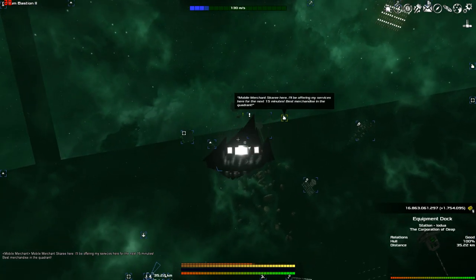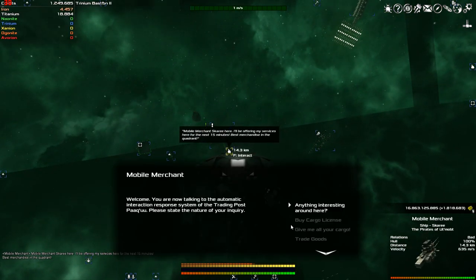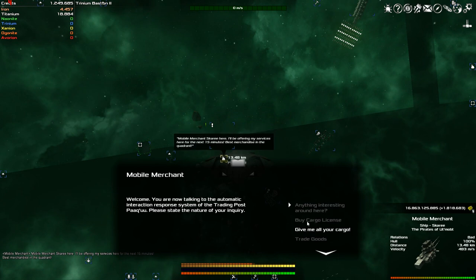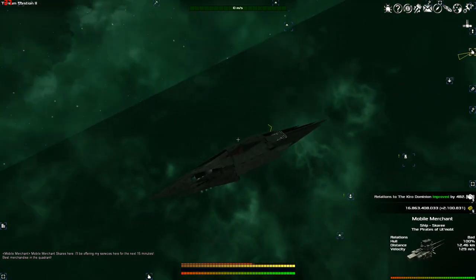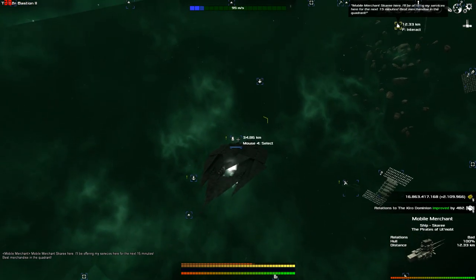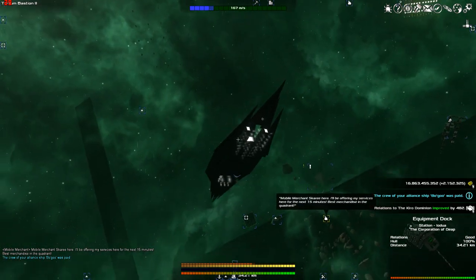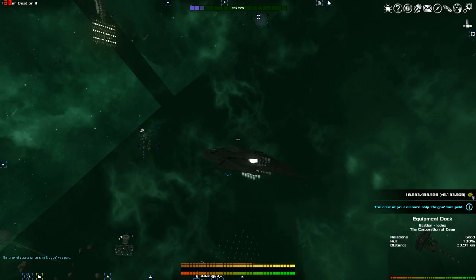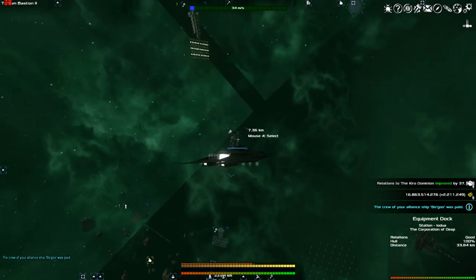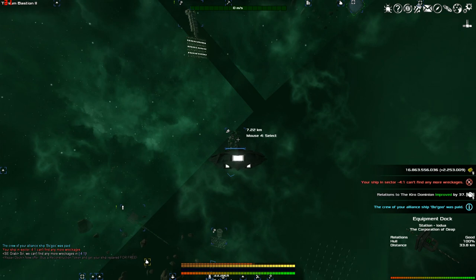There's also a mobile merchant that just came in here - let's see what he's got. I might not be able to buy from him because we don't have great relations. He's not going to let me do anything with him, so remember that. Equipment docks - do a little buying before you start out. You'll have to see what you have from the secret stashes. Usually they have really good equipment, so there's not really a need to go any further than that.